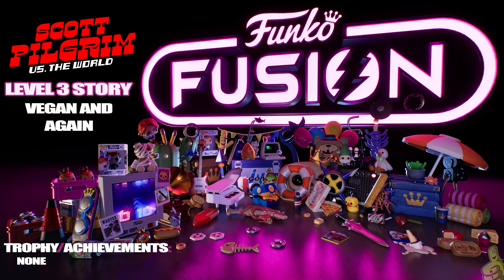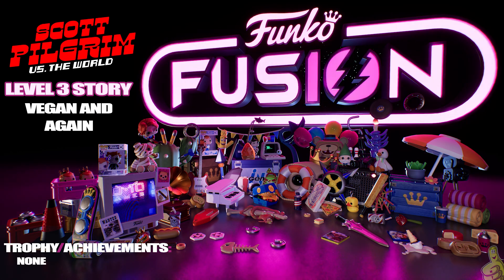Hey everybody, HTG Brian back with some more Funko Fusion. This time we've got Scott Pilgrim versus the World Level 3 story — Vegan and Again. This one tasks us with taking down two of the evil exes. I kind of wondered how that was going to happen with only five levels and seven evil exes. In the movie they take down the twins in one point, two for one. Here we are in the Funko Factory Scott Pilgrim hub area, heading to door number three.